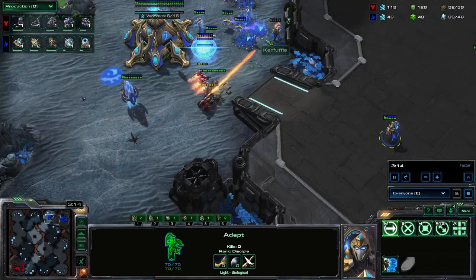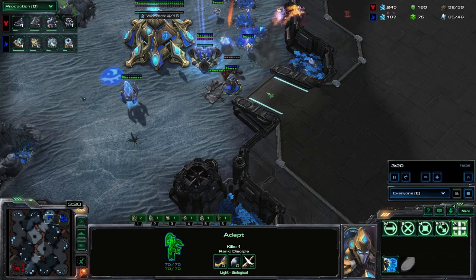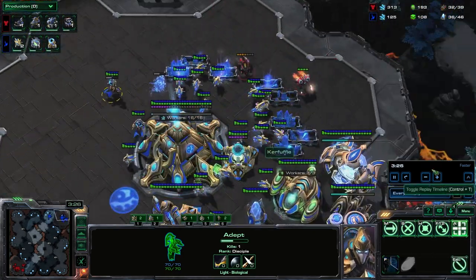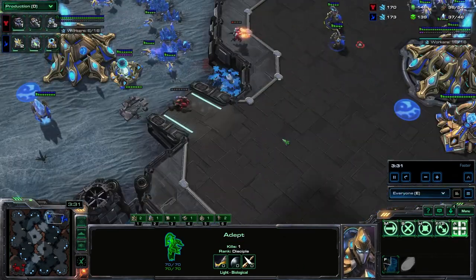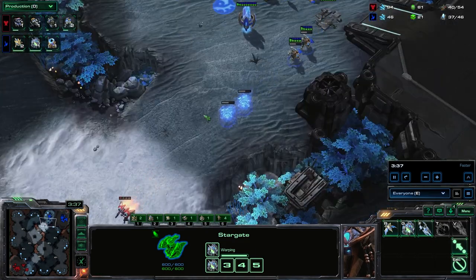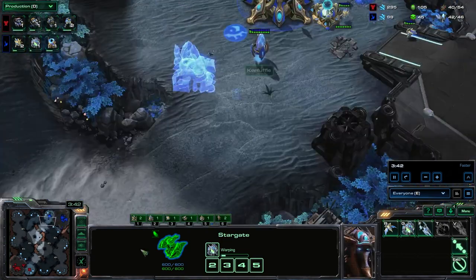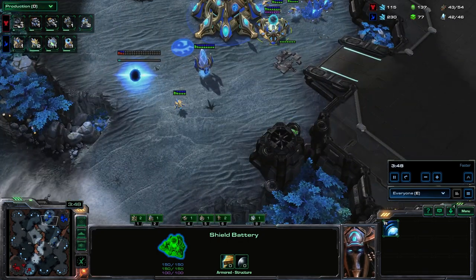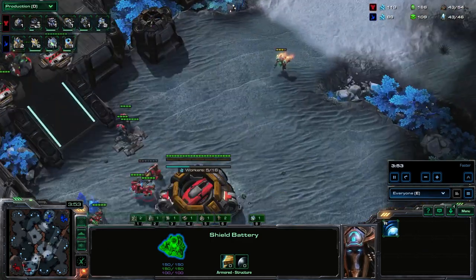That was scary — we lose the first adept. Luckily the shield battery finishes and we don't lose too much — I think he's killed like two probes. We have the shield battery in the main so we're not going to take any damage there. Definitely a little sloppy opening from me. I can't believe I let that Reaper get out as well — not the best defense so far, but from here on out we're going to go back into our normal setup. We've got the Oracle finishing, second Oracle on the way, grab the double gateways. You can see why I don't want this shield battery — I could grab these gateways much faster if I didn't make it.